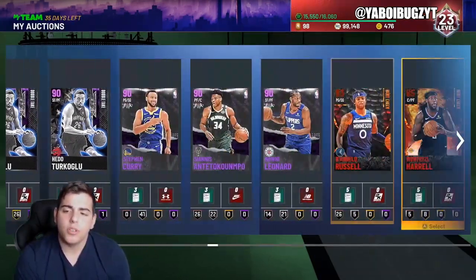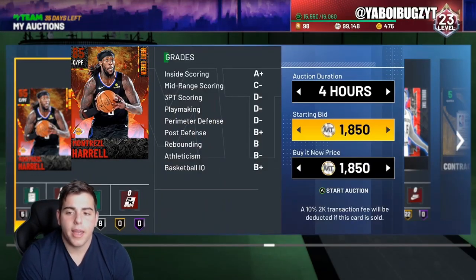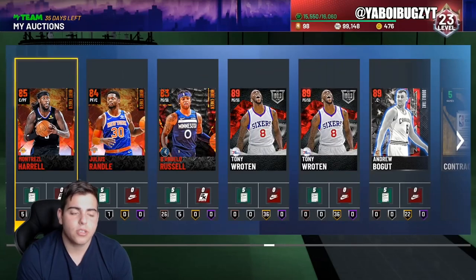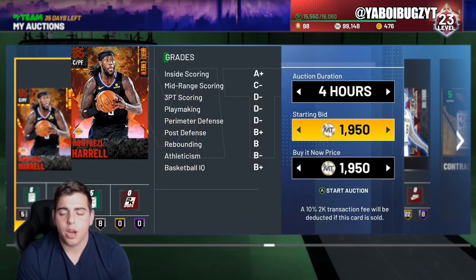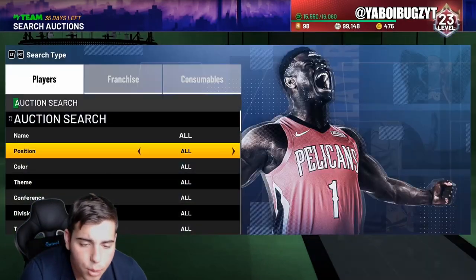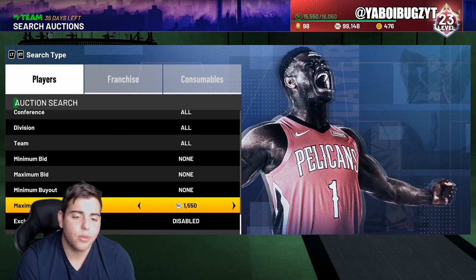So definitely try out the heat check filter — it should be worth it. My rule is 80 and above. You could also price fix on heat checks, which is not a bad idea. A lot of people buy these cards for sets and for tokens. We're going to make over a thousand MT off both of them — not bad. It's nothing crazy, but MT adds up. You can do that every single minute.